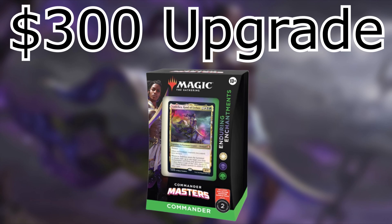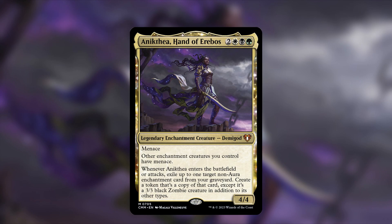So I did keep Anikthea, Hand of Erebos as the commander of this deck. Narcy Fablesinger is the extra commander you could swap out — we're not doing a bunch of saga stuff really, so Narcy is a great saga commander in this color scheme but it's not something I wanted to keep. Anikthea is fantastic in this deck; we've done some playtesting and did our $100 battle, and it was amazing.